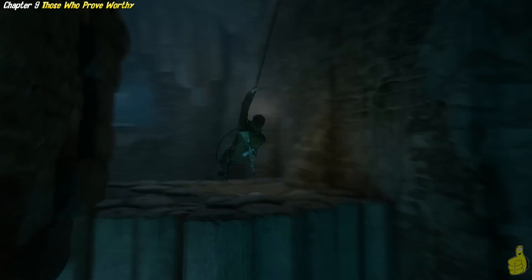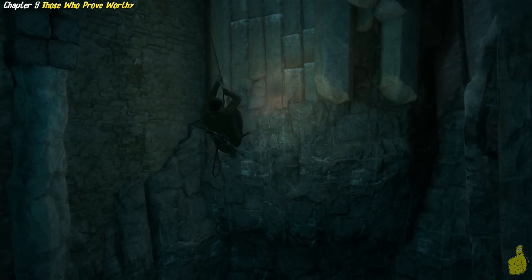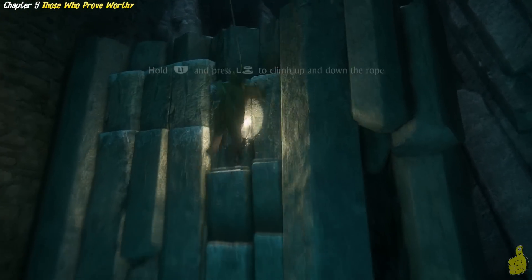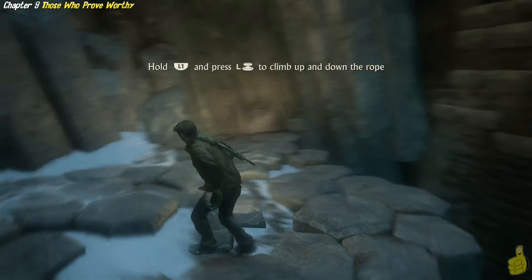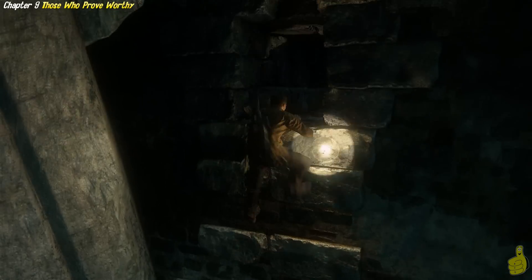So you might have noticed a little bit of a jump there — I totally died. And I thought I had to jump down to that ledge down there. But it turns out you have to rappel down your rope until you cannot rappel anymore. And then look around and you'll see another hole in the wall. And you can actually swing over through that hole and onto this cliff's edge. And now we have a whole new area that we can jump up and climb around on.